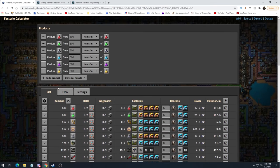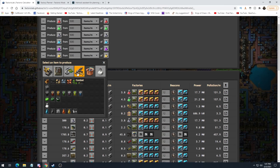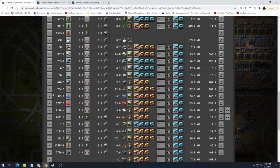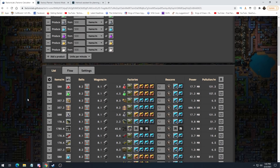We also need structures because we need them for yellow science. If you add in space science as well, the numbers go up — iron goes to 37,500, copper to almost 30,000, green circuits to 16,500, and so on. So just go into these calculators, type in some numbers for what you want to do. If you want to do stacks of every item, you can spitball an amount — maybe 100 stacks of every item, so it takes 100 minutes once everything's going. You could enter every single item, do one per minute, and see how much that would take. Just play around with this.